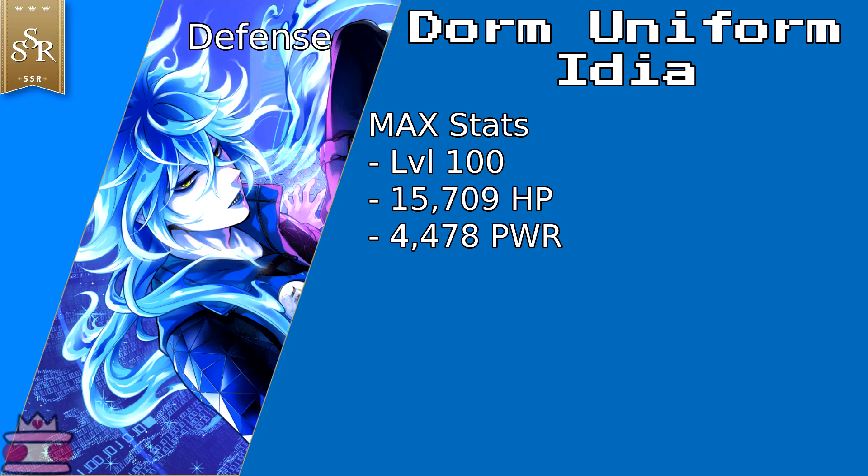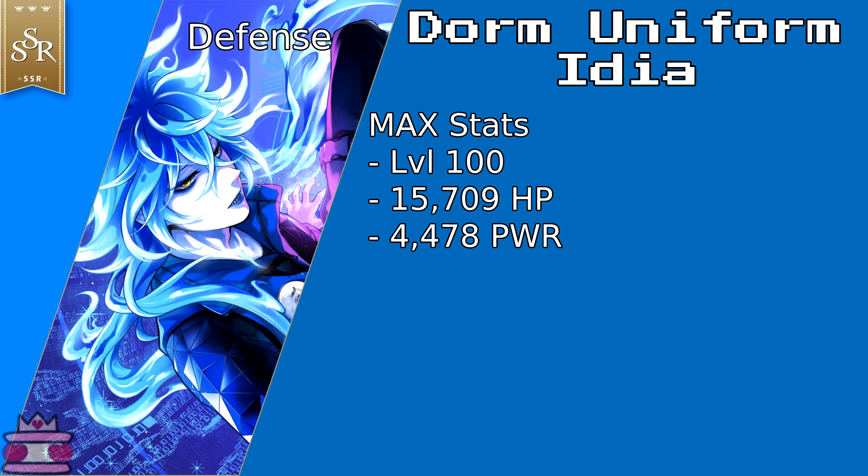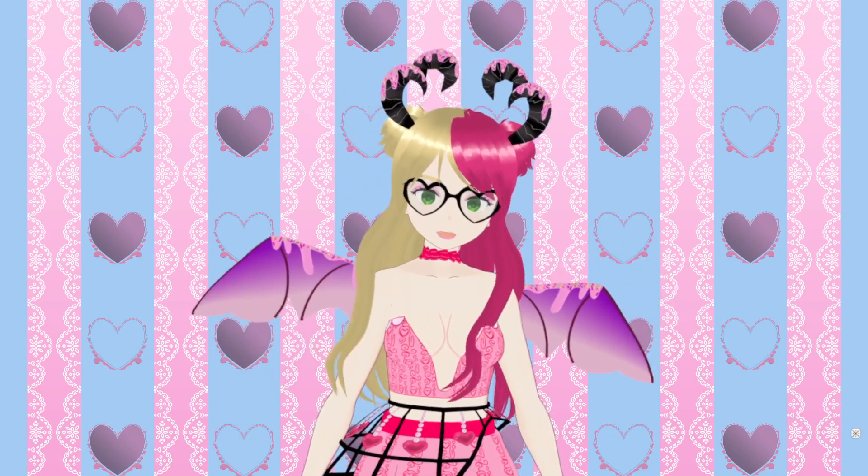Dorm Uniform Idia is a Defense Fire Void unit. His max HP is 15,709, which is ridiculously high. The current average HP for SSRs is 11,991, and for all cards it's 9,028. He has the 4th highest HP in the game. Clubware Lilia is still the highest, but still.